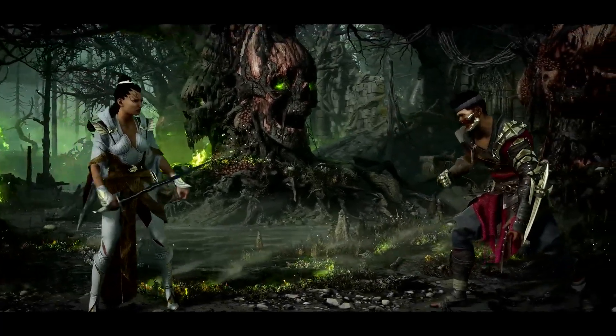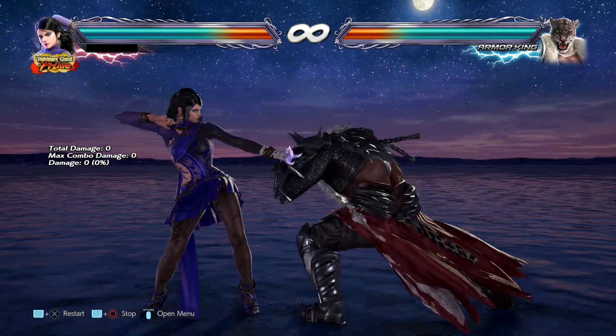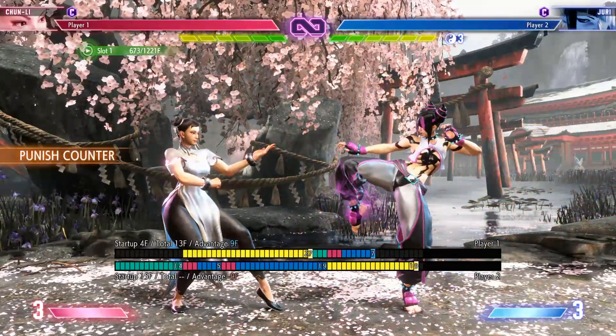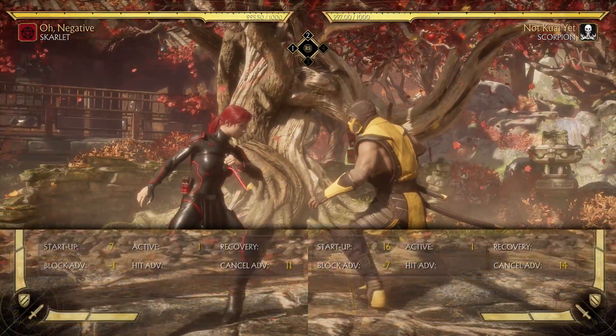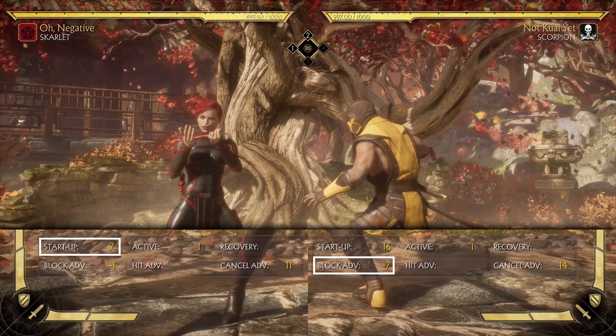Let's look at a couple other fighting games for some context and contrast. Here we are in Tekken 7 punishing negative 10 with a 10 frame jab. On to Street Fighter 6 punishing negative 4 with a 4 frame jab. And now Mortal Kombat 11 punishing negative 7 with a 7 frame jab. The frame data says Scorpion's negative 7 when blocked, and the move I'm using with Scarlet starts up in 7 frames. So what's the problem?